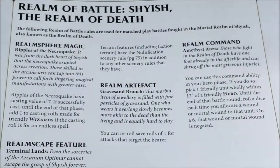Then we have the Realm of Death, Shyish — quite peculiar because it's associated mainly with Endless Spells. The spell is Ripples of the Necroquake: with a casting value of 7+, if successfully cast until the end of that phase, add 1 to casting rolls made for friendly wizards if the casting roll is for an Endless Spell. You have to attempt this before trying to cast Endless Spells to add bonuses to those castings — really quite interesting if you use Endless Spells in your army.